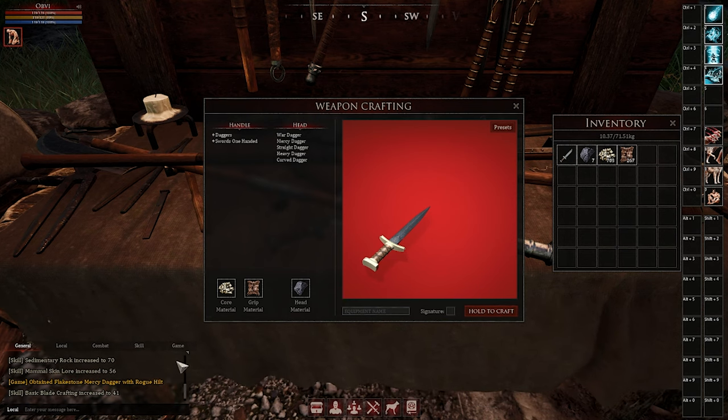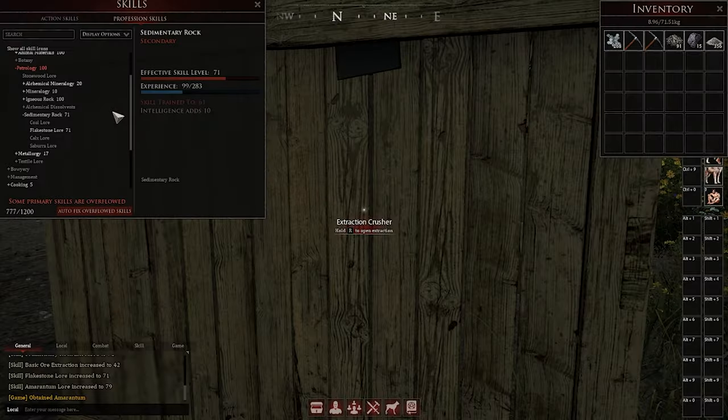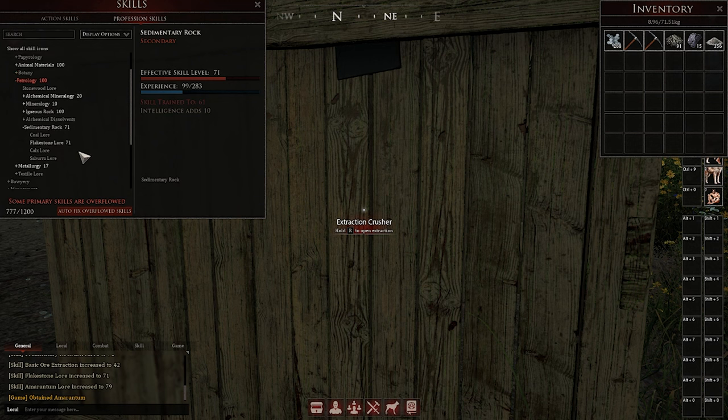Different materials level different lores. As a quick side note on leveling material lore — you can do that by gathering the materials. As you can see, I tossed some granum into the extraction crusher here, and I leveled my flaxstone lore and its parent skill, sedimentary rock. So between gathering the materials and crafting with them, you should have no issue leveling your lore skills.